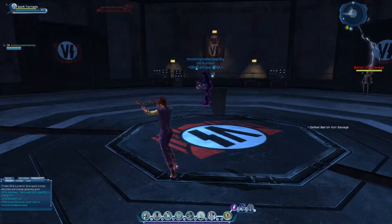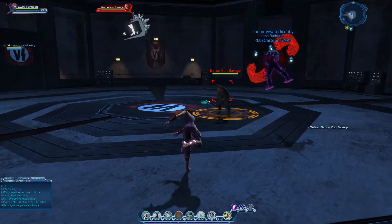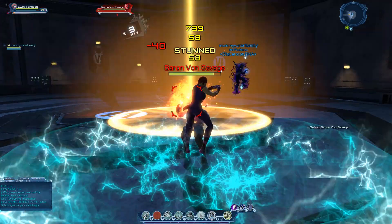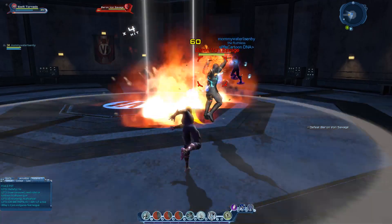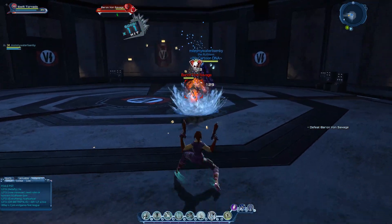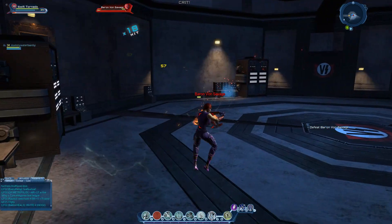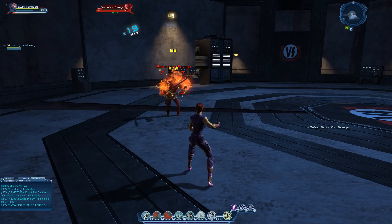Here comes the boss. The instance you get is completely random — sometimes it's this one where you're fighting Baron Von Savage, and the other one is where you're defeating serpents and then fight Medusa at the end.